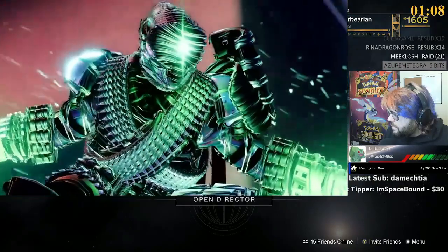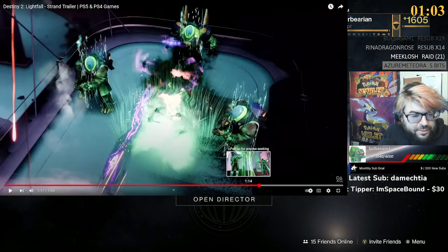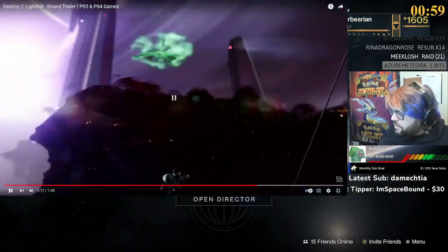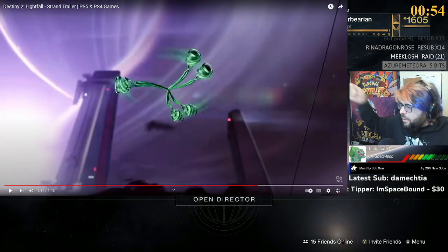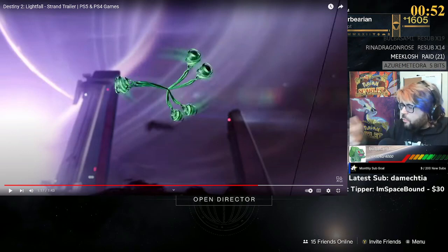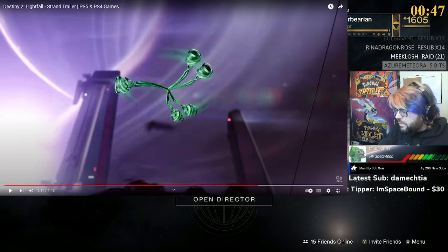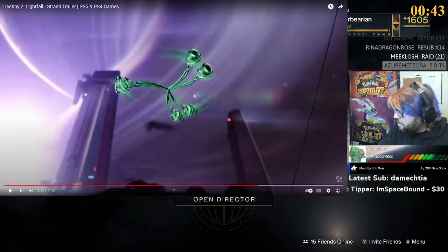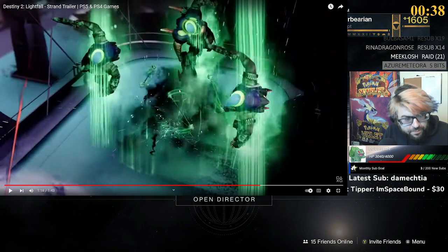Embrace where the current takes you - that right there is sick. Isn't there a name for this? You throw it and it ties enemies up. Is it called a Bola? Yeah okay - so the Bola goes through, hits them in the middle, and then expands them into Strand. What gun was that? Looks like a new grenade launcher, or maybe one we've already had.